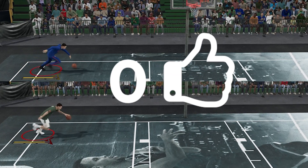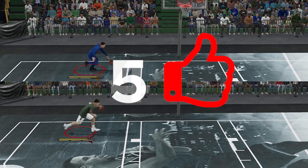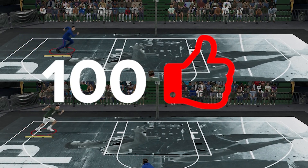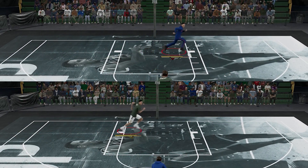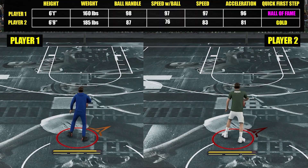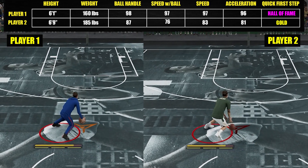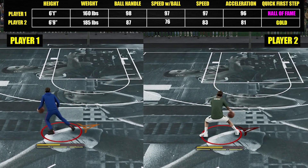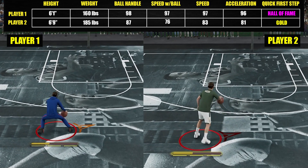What is going on guys, welcome back to the channel for this quick video. Today we'll be having a speed test between the hyped meta recently — the 6'9" point guard and the usual small point guard, let's have it at 6'1". I'm not going to comment much on whether it's fair or not, I'll just put some samples out there and let you guys decide. So let me know in the comment section what you think — does it need to be changed or is it just fair? Now let's get right into it.